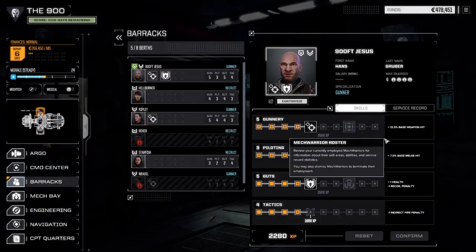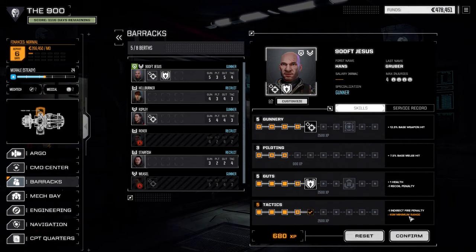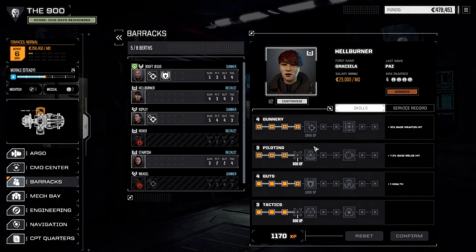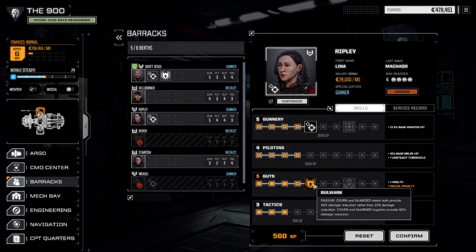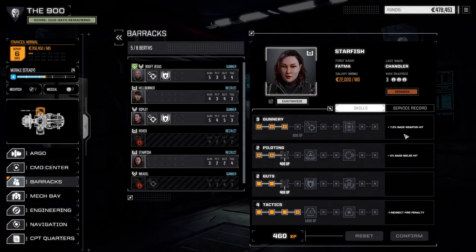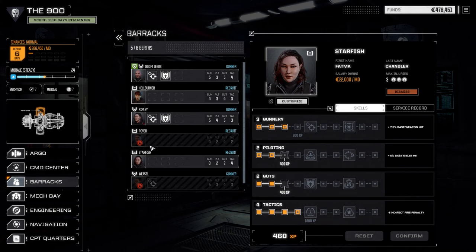We got two MechWarriors out until the end of next month - that's crazy. Anyway, not much we can really do about that. Let's have a look at the barracks before we leave and see what kind of experience we got for our other pilots. So it looks like we got 2280 for this guy - it would be nice to do indirect fire, reduce the minimum range on it, but I really want to save up and get higher gunnery. Hellburner here - gonna save up either for Bulwark or Gunnery. Ripley has enough now - she's definitely going to be going for Bulwark. Starfish is still new so we're going to save up for Gunnery on her.